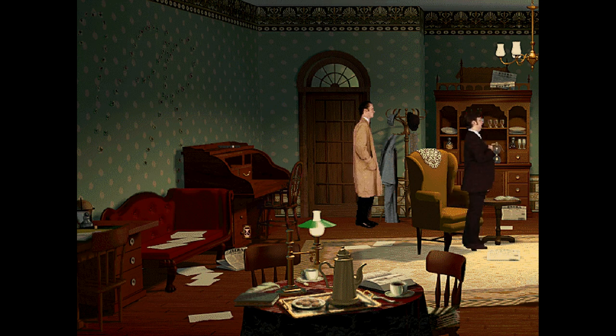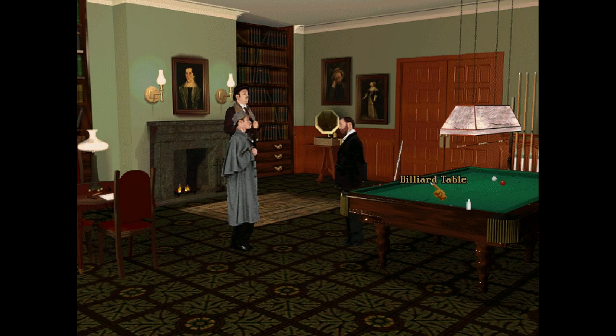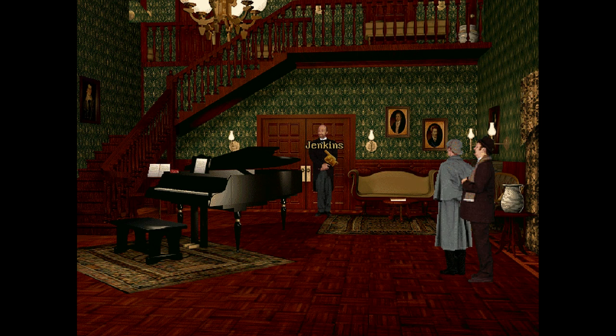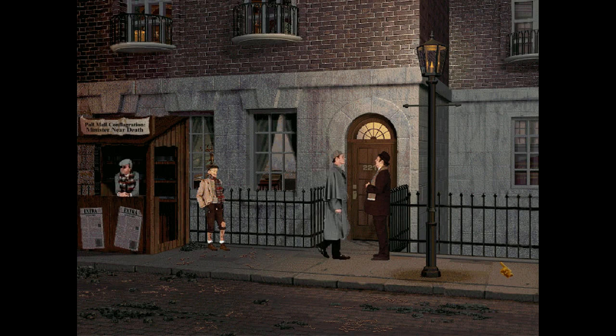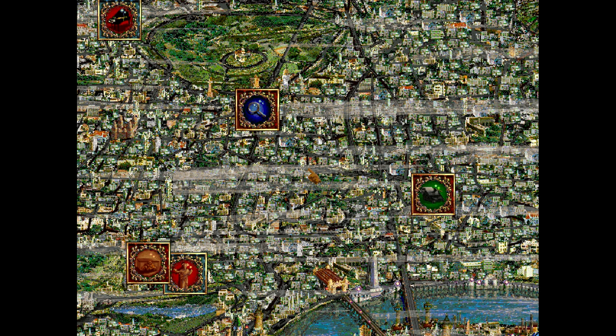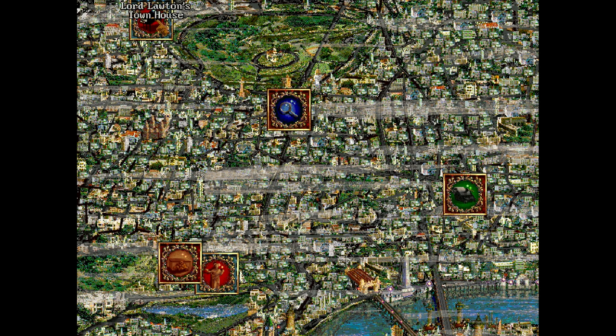The Case of the Rose Tattoo is a very long and complex game. It is mostly non-linear, which means the player really has to think like a detective, trying to uncover the countless mysteries this case bears. Some loose ends can also turn out to be dead ends. During the investigation, more and more places become accessible on the map, which you can roam freely.